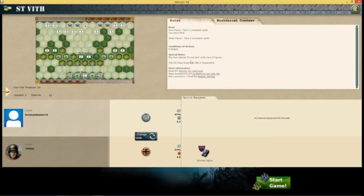Let's go through the rules. The Axis Player takes five command cards and goes first. The Allied Player takes four command cards, so I'll only have four command cards. Conditions of Victory are very simple — six medals. Just destroy six of their forces.